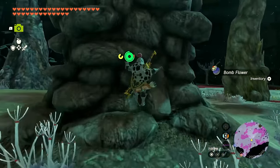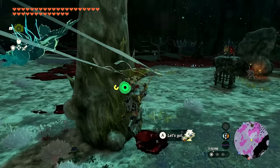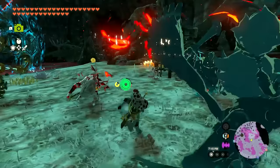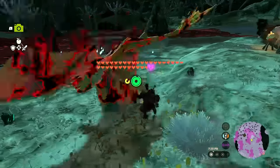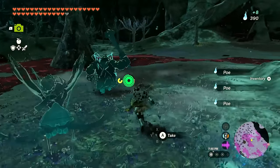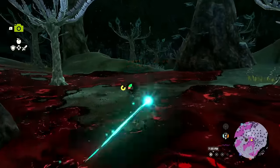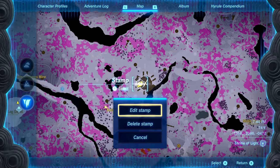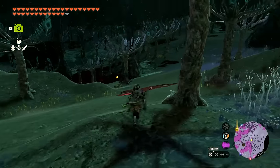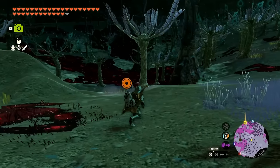We're getting closer to what we're after — a little bit more to the left. I picked up a bomb flower passing through Boobinga Grove. I just wanted to grab a couple of these real fast. Somewhere in this grove there should be a treasure chest. I'll put a map marker on it. Usually these groves have their own chest. Oh, there's a stal horse — I want to jump on that.